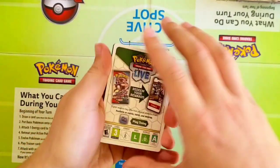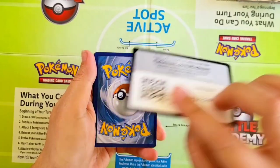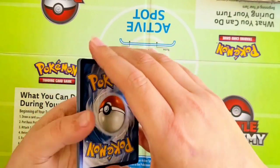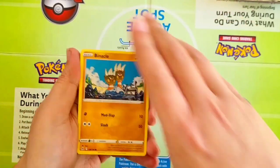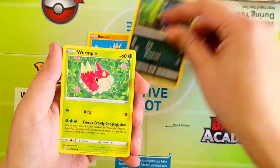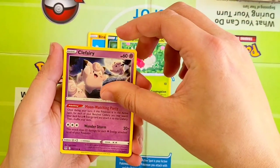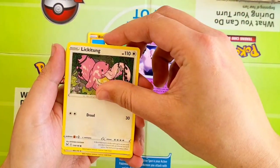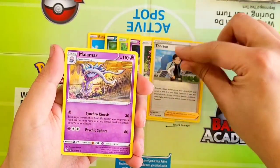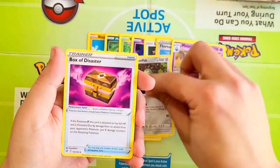We have pulled one before for you guys in the past — I believe episode 70, definitely go take a look at that, super awesome episode. Starting off here with Binnacle, Murkrow, Wurmple, Clefairy, Lickitung. Our Reverse is going to be a Thornton, followed by Malamar Rare, Energy, Seviper, Stunfisk, and Box of Disaster.